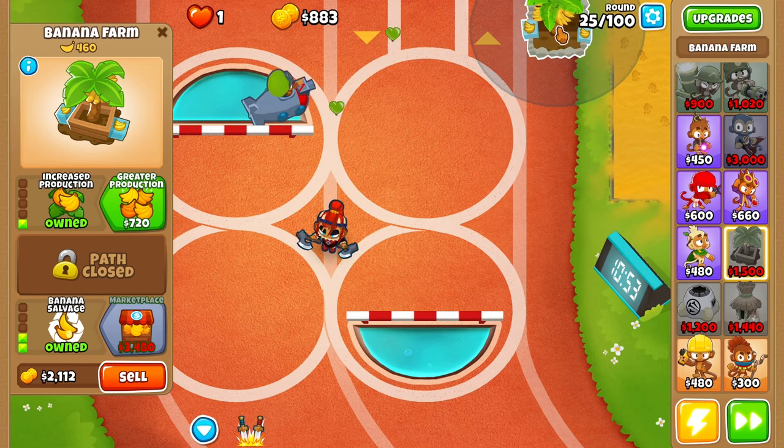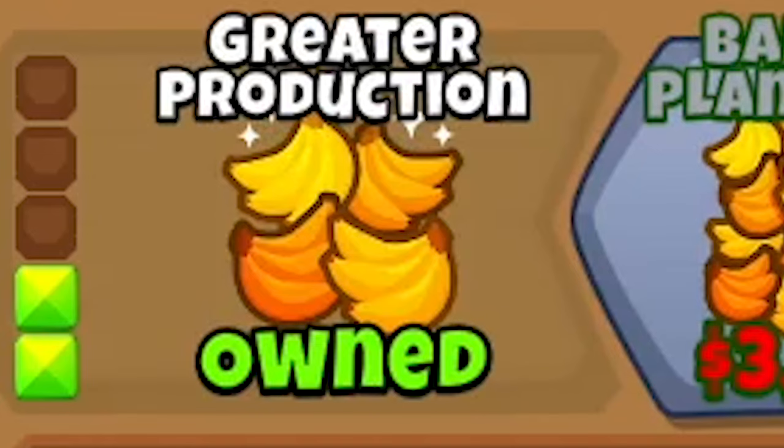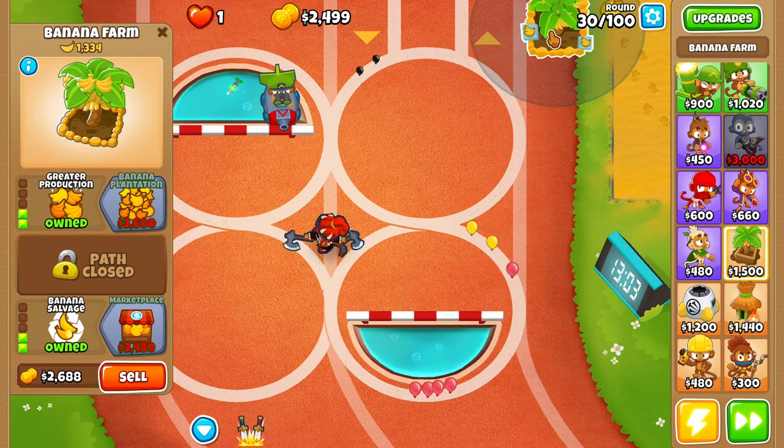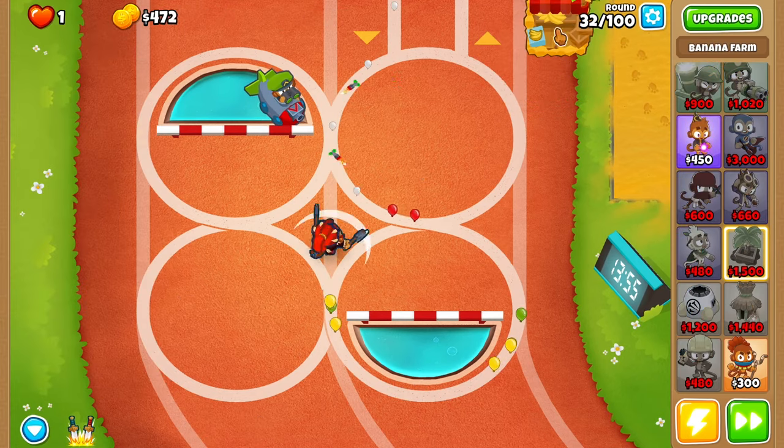There's a camo blob — round 24 gone. Greater production on that one guy. Now let's do advanced intel, so now this sub can shoot anywhere. I don't want to do submerge and support — we don't need that yet. Let's do marketplace, we don't have to worry about that at all.